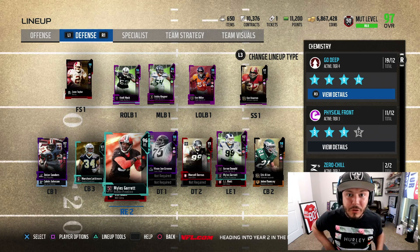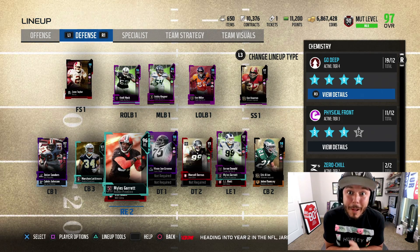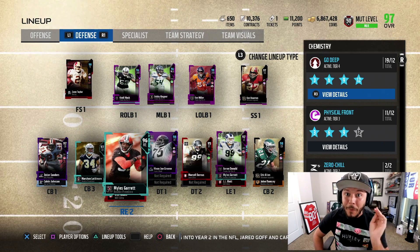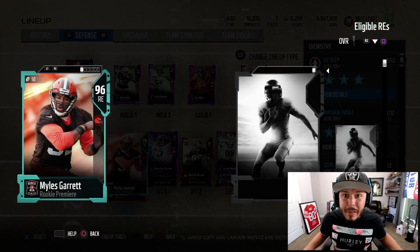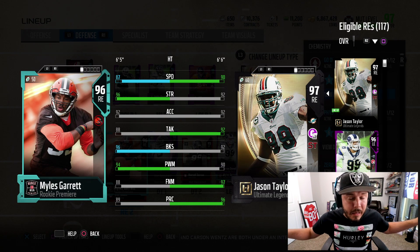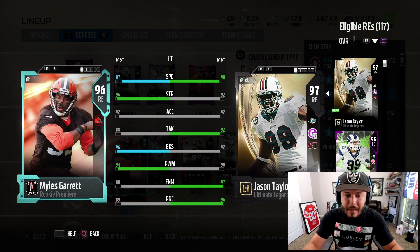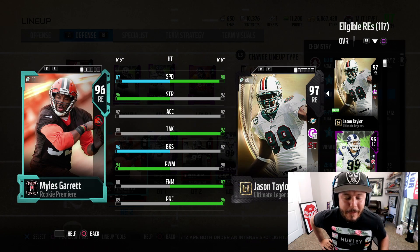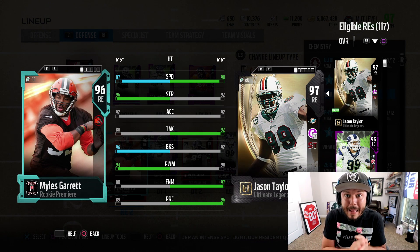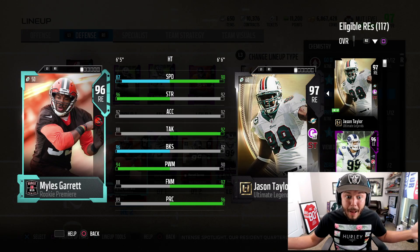He's one of my favorite running backs to use. One, he's fast. Two, I love to throw — but you can't throw an interception if you run the football every play. There are a lot of other cards I really like too. When this promo's done, the complete lineup is going to change. We're going to drop gameplay later, and hopefully we have a decent pack opening. Miles Garrett got updated again — 96 overall.